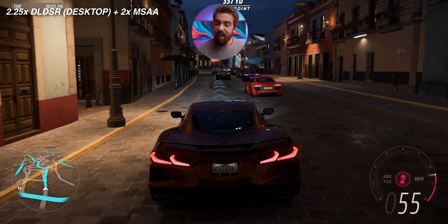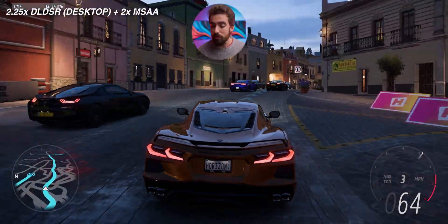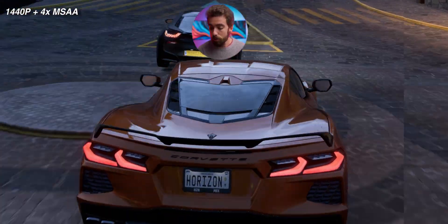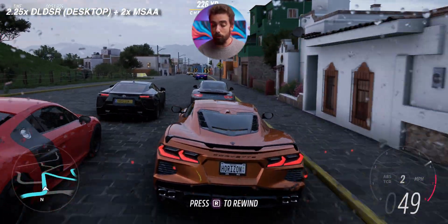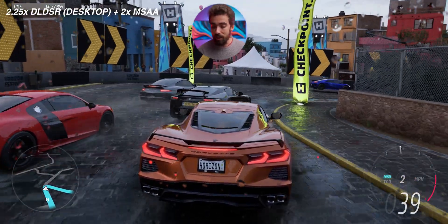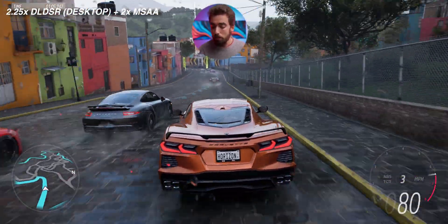Forza Horizon 5 is very recent, very demanding, and has very limited AA options. The game also scales asset quality with resolution, so the same settings look different at different resolutions. It becomes pretty desirable to push for 4K even on a 1080p or 1440p monitor if you have the performance to spare — which is exactly where DLDSR shines. In my testing, I only lost around 20 fps going from 1440p with 4x MSAA to 2.25x DLDSR, which is essentially 4K. The 2x MSAA at 4K with DLDSR produces a much cleaner, less aliased, sharper image than 4x MSAA at 1440p.